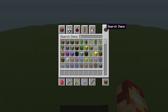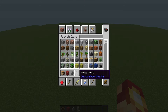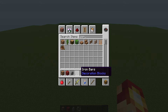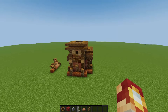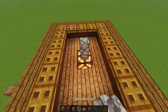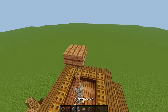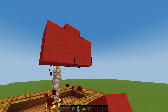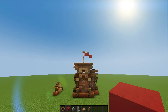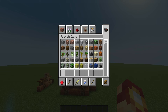Grab some glowstone, red hardened clay, red wool, cobblestone walls, an iron fence, one jungle slab, and fence. In the very middle of the top, place one glowstone, then two blocks of cobblestone wall, one jungle fence, one iron fence, a jungle slab to cap it off. Then build a nice little flag — a simple three-block flag will do. Make sure it's following the direction the wind is going in your world, matching the other houses.